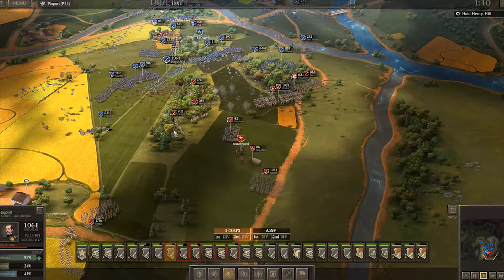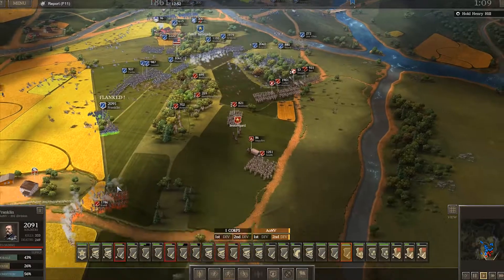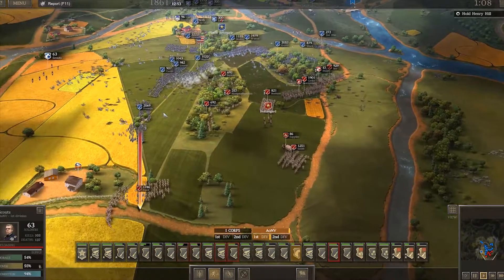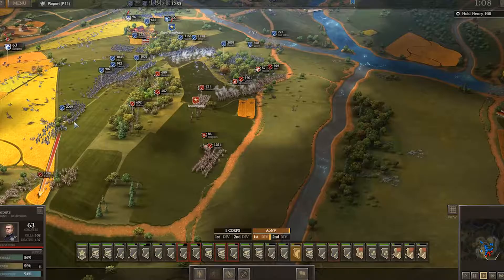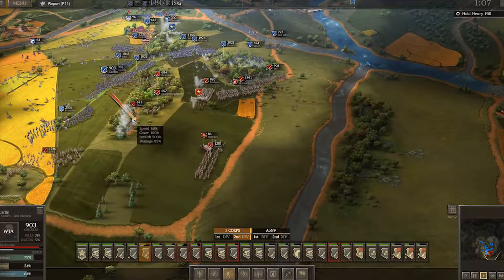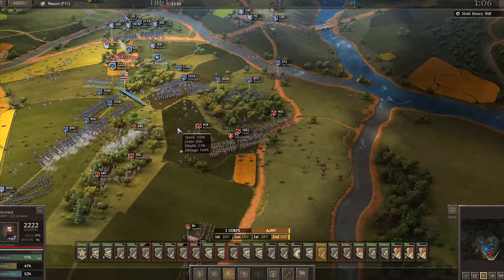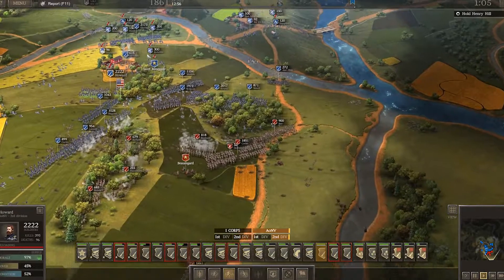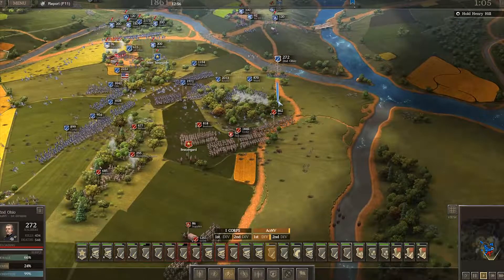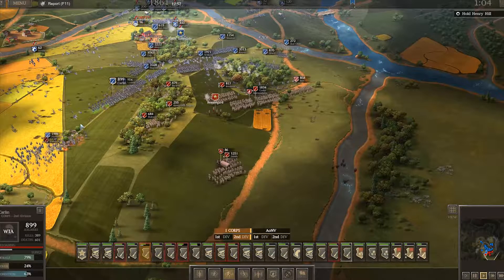We'll move all of these troops forward. With that one diversion from our scouts, we were able to take out Stonewall Jackson. And with Jackson off the field, we should be able to win easily. I'm going to order a charge against this artillery because we may be able to capture it. It routed — fantastic! Franklin, form up and deal with Elwell. So we did lose a few cavalry units in that, but we were able to smash their left flank.